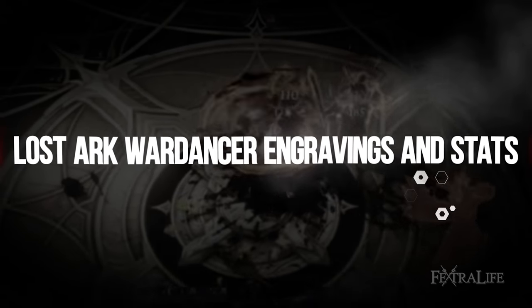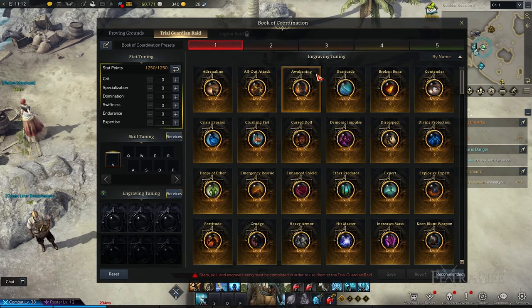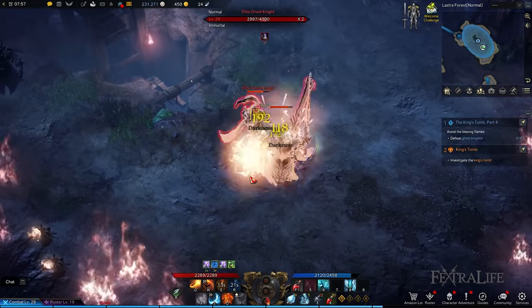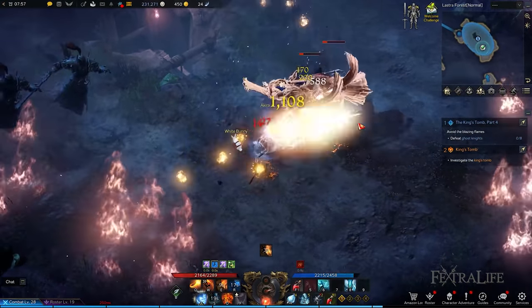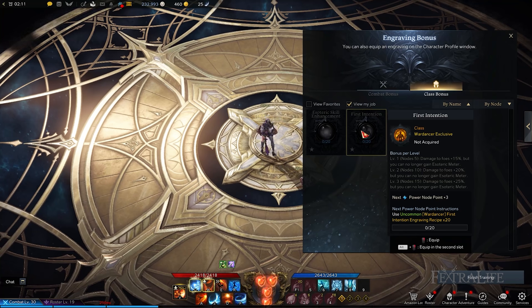In Lost Ark, every advanced class unlocks engravings that allow you to further specialize in your chosen class, as these grant special effects which you can activate by reading recipe books and equipping accessories and ability stones. You're able to obtain them as random rewards by completing endgame activities such as Chaos and Abyss dungeons and Guardian raids. In this section, I'm going to talk about Lost Ark Wardancer engravings, which determine the playstyle you wish to adopt. You gain access to this when you reach higher levels.